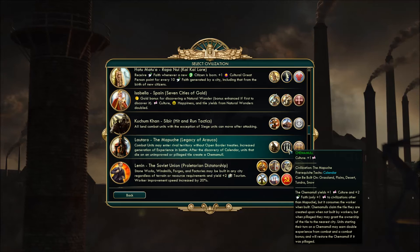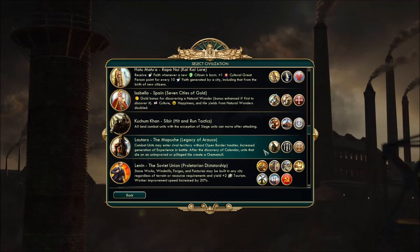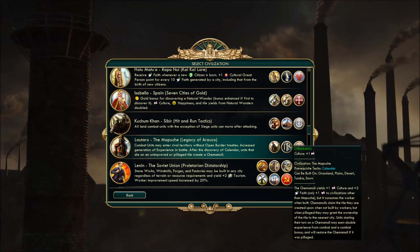After discovery of Calendar, units that die on an unimproved or pillaged tile create a Chemamull — plus one culture to you, plus two faith, but only plus one culture to other civs. It consumes the worker when built, but you can spawn them if you kill something on an unimproved or pillaged tile. They claim the tile to be created upon when not built by workers, so you can kill things and extend these out to take territory. Units starting their turn on a Chemamull get double experience from combat and a combat bonus, and will restore the Chemamull if it was pillaged.